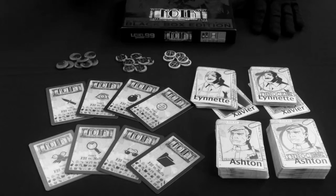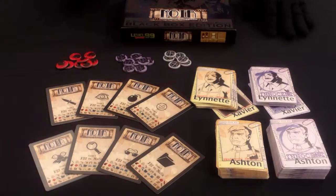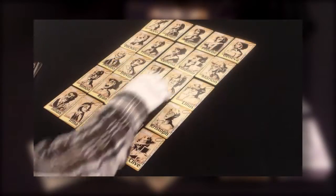Welcome to the quick start tutorial for Noir, the Black Box Edition from Level 99 Games. This is a 6-part series to help you start playing. If you have not done so, please watch the first tutorial on game number 1, Killer vs. Inspector.